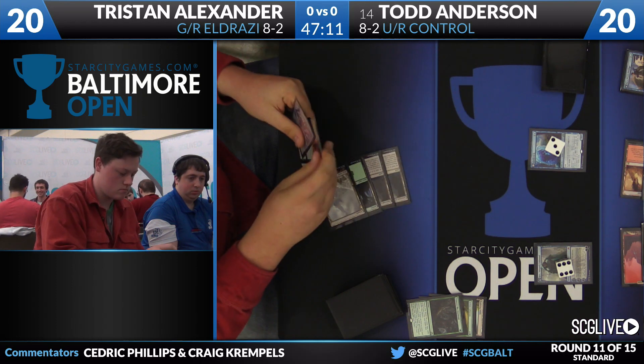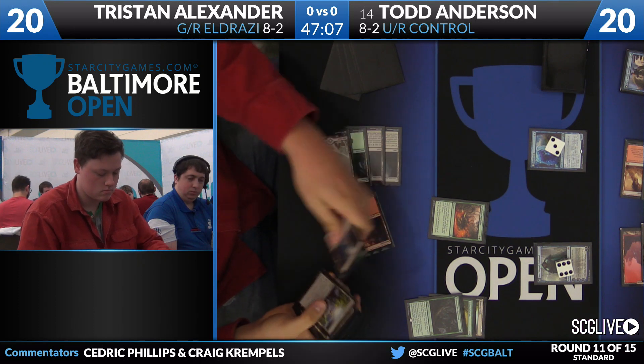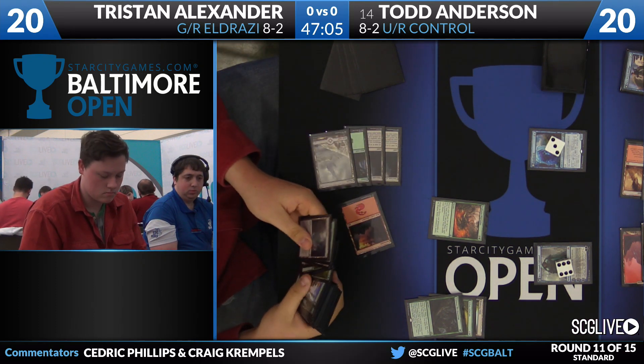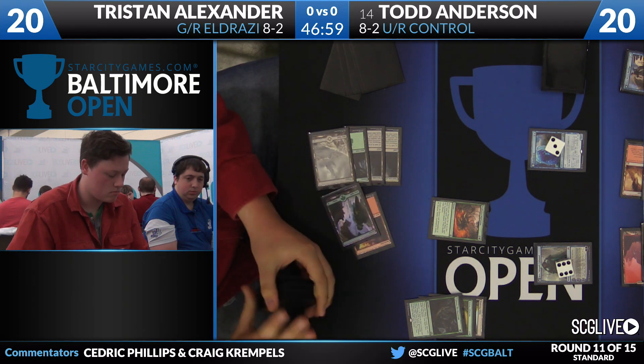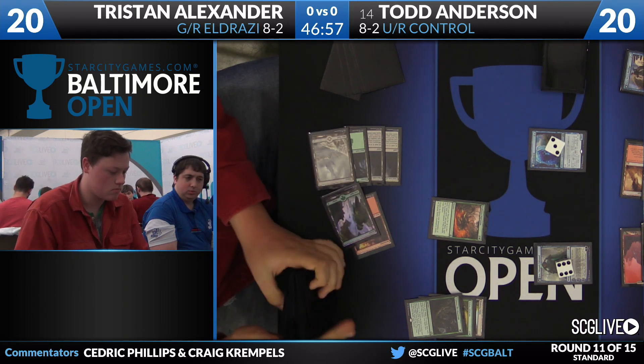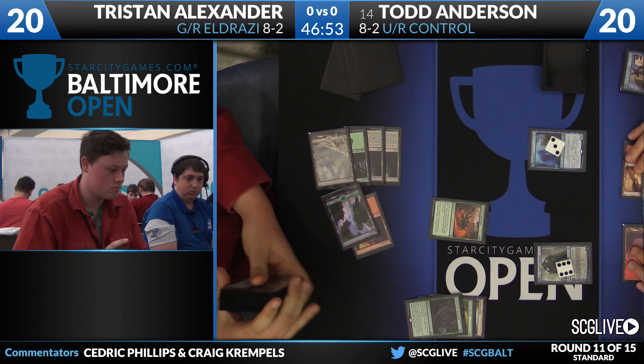A Waste from Tristan Alexander, and now an Explosive Vegetation that will resolve — two lands on the way. One is a mountain, and he's deciding on the second, going with a forest. Looks like a foil full art forest, perhaps mixed in with his regular lands.